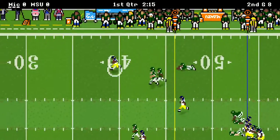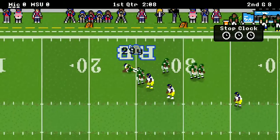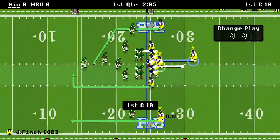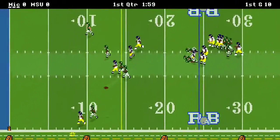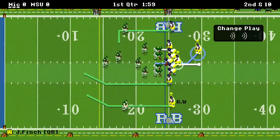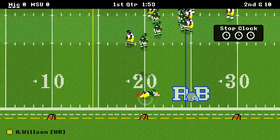Nice catch by the receiver, filling in for Xavier Selleck right there. Selleck, who is injured, will be out for three more games — they're going to need some extra help from the other players. And a bad pass right there by Josiah Finch, throws it directly out of bounds. Pretty uncharacteristic by him.